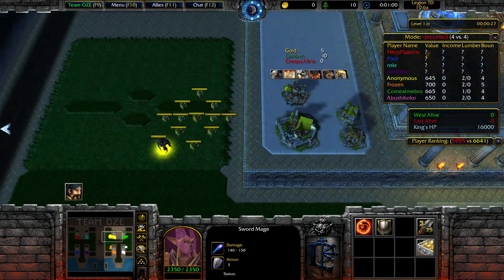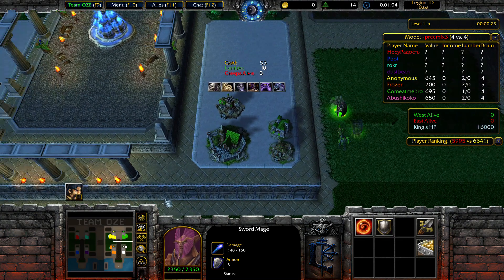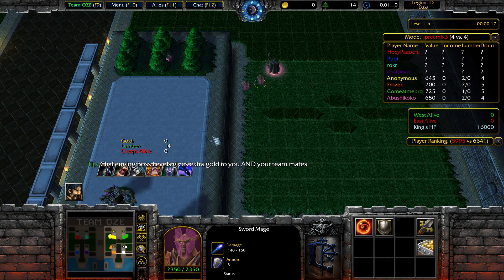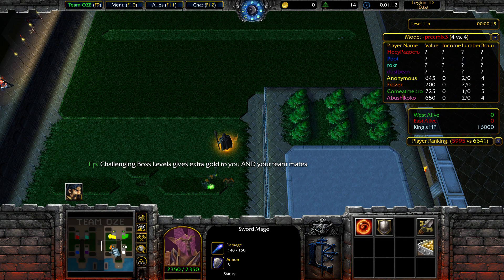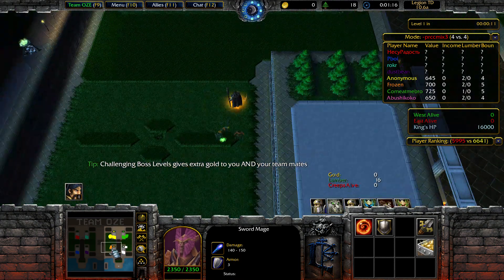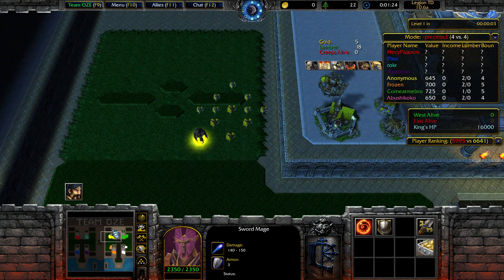Hello guys, welcome to another game of DGTD. Standard mode, PRCC MIX3. Starting off with my favorite unit, Sword Mages. Now, the thing to worry about here is there's a chance that two Sword Mages leak round 1 CC, especially if the champion gets to attack the Sword Mages right away and doesn't get blocked with other crabs.